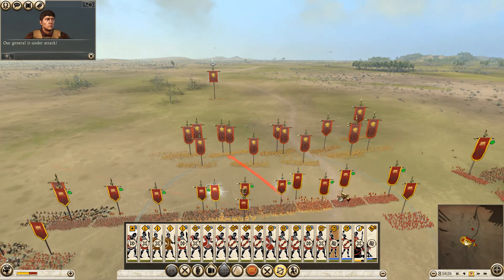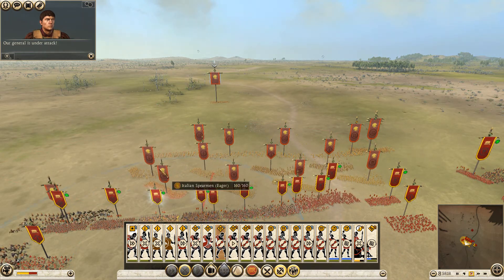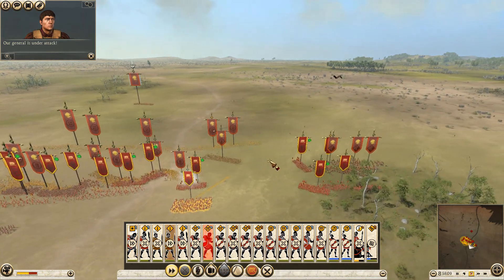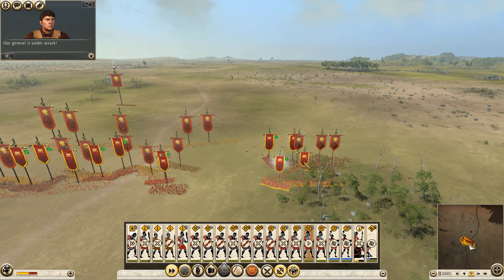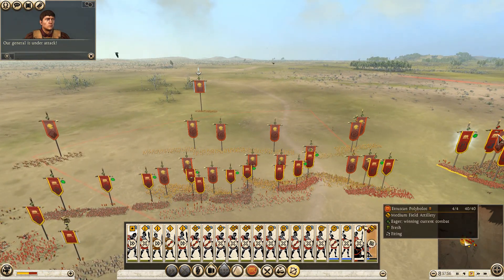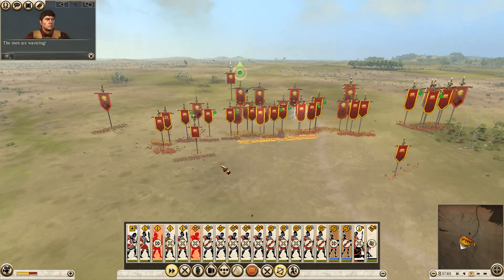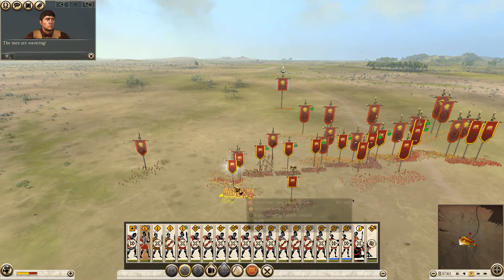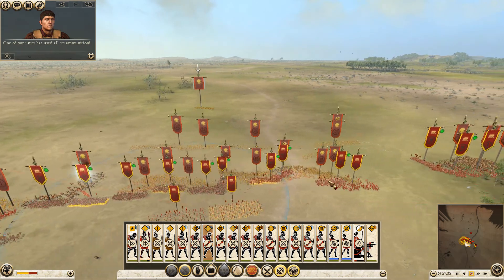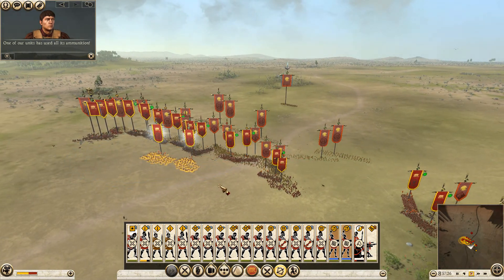Let's move our general over there to help out. My cav has taken a beating. Let's see if we can help out a little bit with the cav. The polyvoss is already out of ammo. Let's pull these guys back just a little bit and see if we can get a nice cross shot on them.